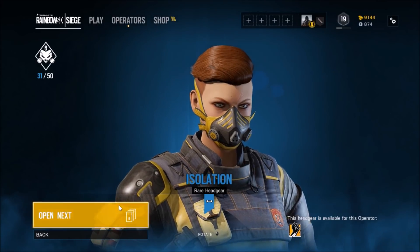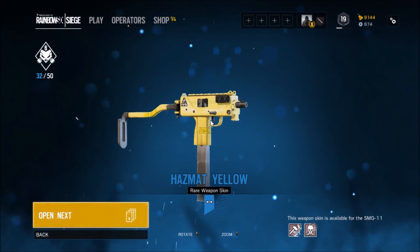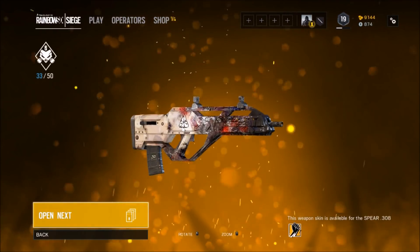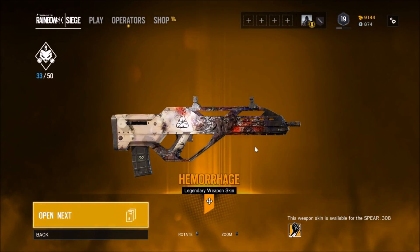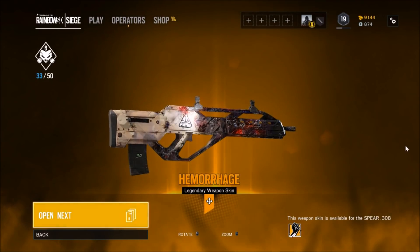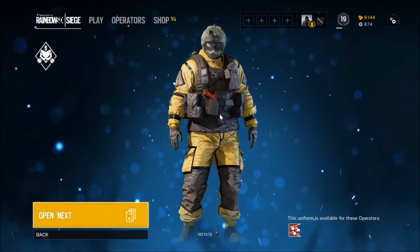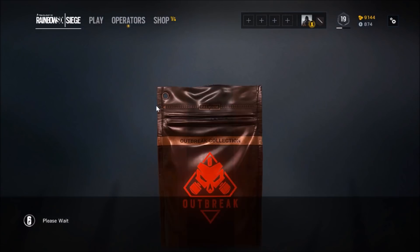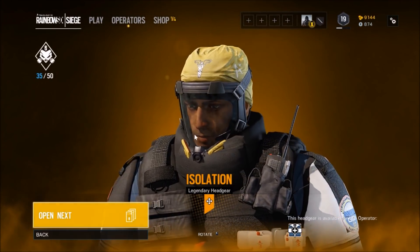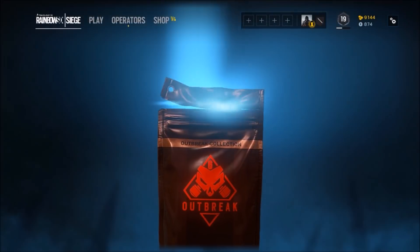Come on, give me some cool stuff. I hope that the stuff we can earn this month is nice also. Finally — an elite and elite! Oh my god, Hemorrhage — I'm a fan of this with the Spear 308, new weapon. The white noise weapon skins were all right, I didn't mind them, but I'm not gonna lie, this stuff I like the look of a lot better. Let's see what else we've got.